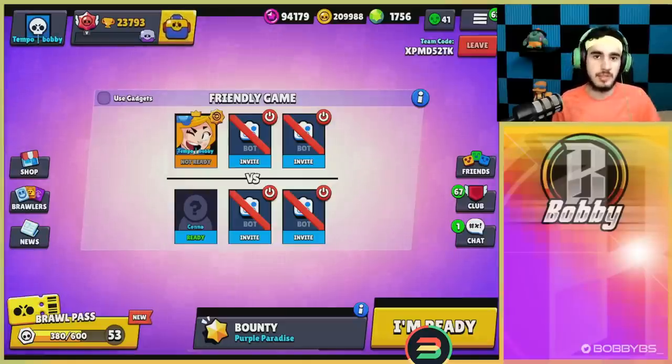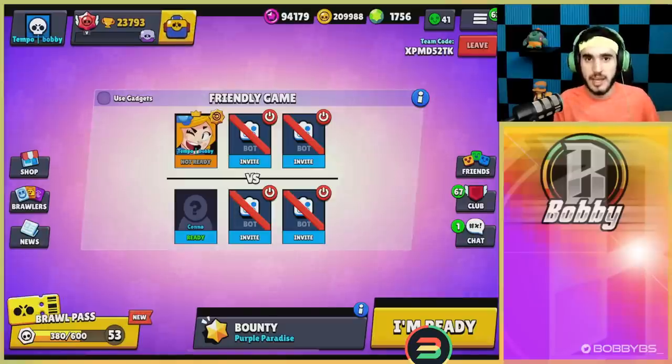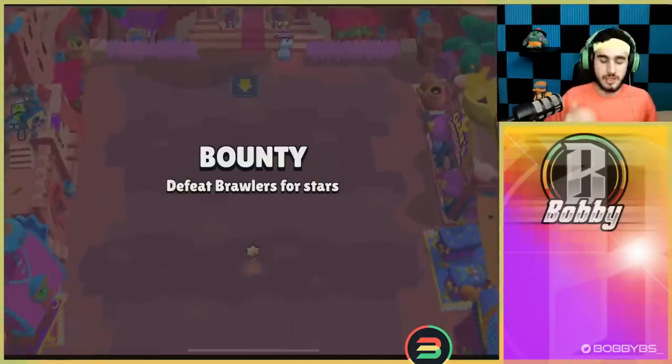We're going to teach you how to two-tap people — the most important skill with Piper. It's not just in 1v1s, it's Piper in general. If you're using gadget, you click the gadget button, click auto-aim, and it's going to hit every time. But we're going to turn off gadgets this time because many of you are free-to-play players. We want to teach you how to get two-taps and absolutely destroy people. Let's see if Kano didn't learn from my tips and I can show you how 99.9% of players juke.